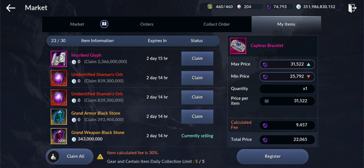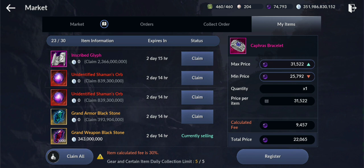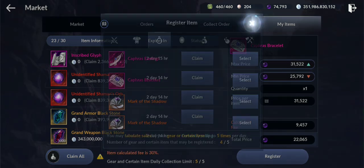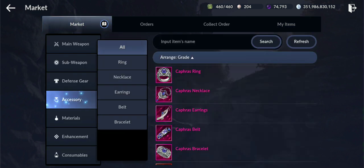In the future we'll have the Chaos accessories, so imagine how many of these materials we'll need for those — they will be better. Definitely the value of the current accessories will go down and they'll become easier to get. So if you really want the CP boost now, go for them. If you plan for the longer run, you could try and sell them. Maybe I should try that. Let's see the price of the Chapra Bracelet — I'm going to try listing it. If they don't sell I'll just equip them. Anyway, that was the video. Let me know how many pink accessories you got.